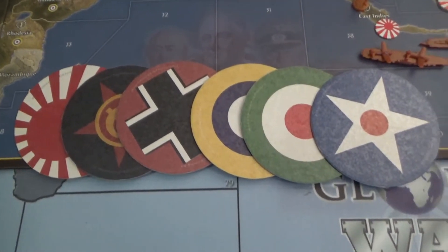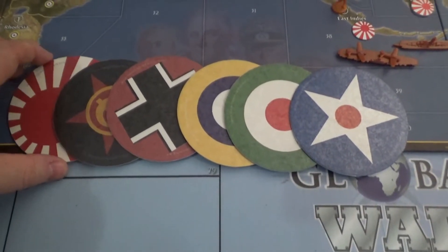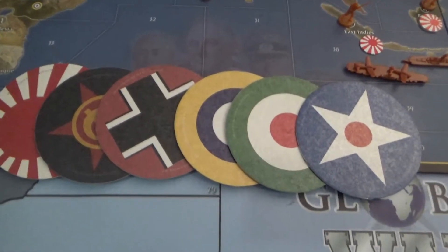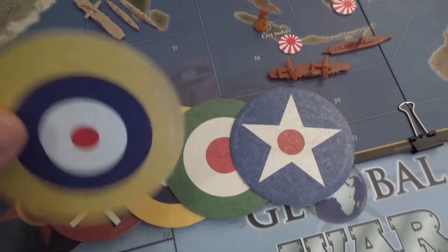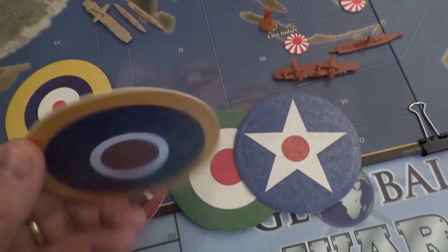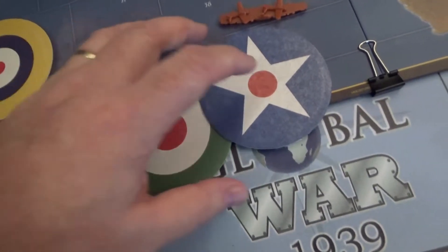One little thing I neglected to mention — many of you saw these and went 'oh yeah, HPG's coasters,' and yes they are. What I've done is taken the original coasters, which are good thick cardboard quality, and thrown a little bit of laminate on there. You can pick up laminate cheap and then use these over and over again. We don't actually use them too much for actual coasters.